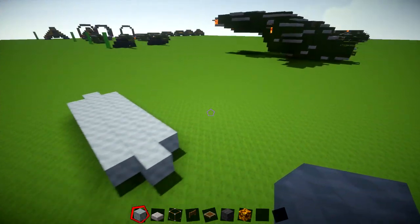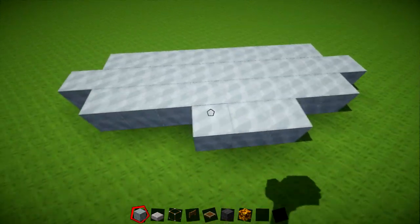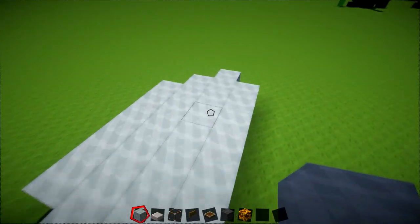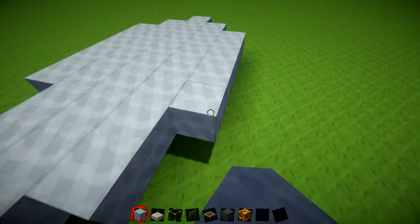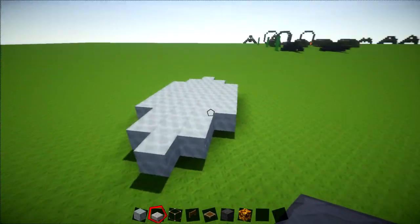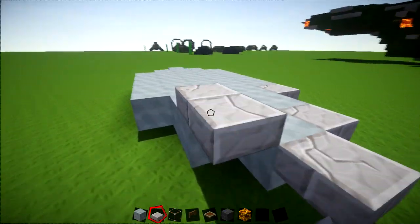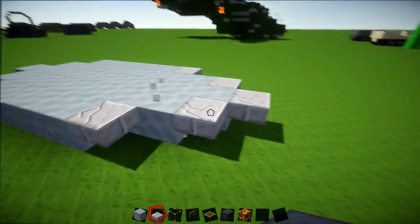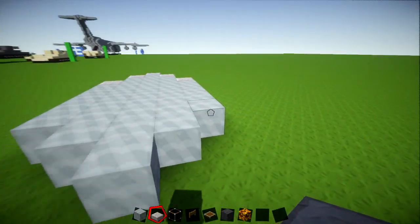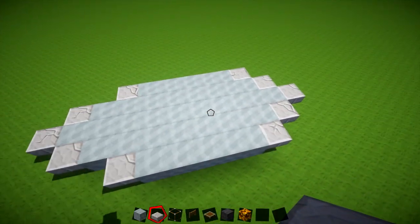Then if this is the front here, you're going to be 2 blocks back and you're going to have 5 — so 1, 2, 3, 4, 5 — so you'll be 1 from the back, 2 from the front. And then you've got 5 again just like that. Now just place a couple of slabs down in every single corner, so you'll have 5 of them on the front: 1, 2, 3, 4, and 5. And you're also going to have 5 on the back: 1, 2, 3, 4, and 5 just like that.